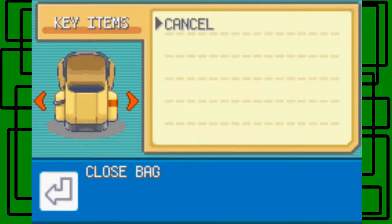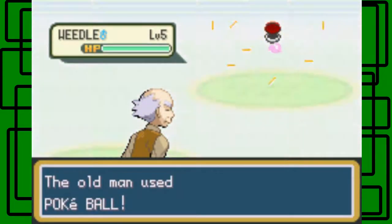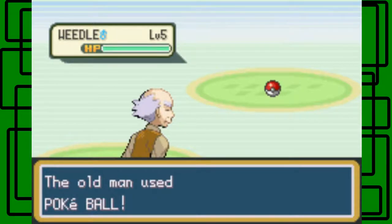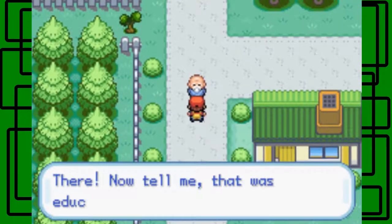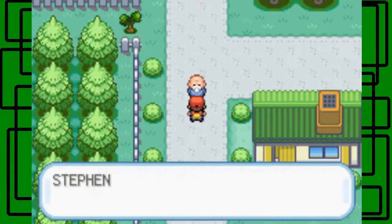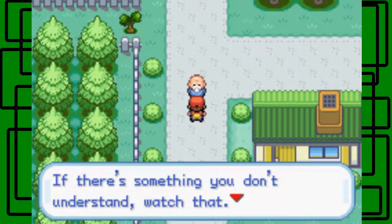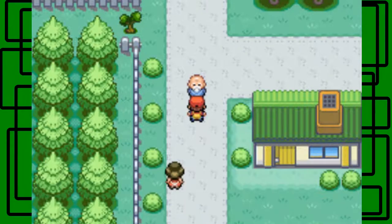He demonstrates by throwing a Pokéball at a Weedle — you throw the Pokéball at it, and since he doesn't have any Pokémon of his own to weaken it, he just tosses it hoping it won't escape. We caught it — yay! He gives us the TGTV and puts it in the Key Items pocket. If there's something you don't understand, watch that — it will teach you the basics of being a Pokémon trainer.